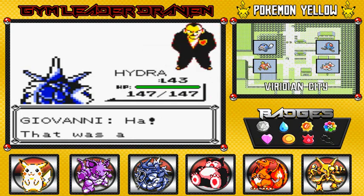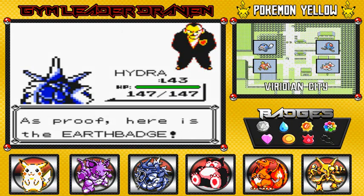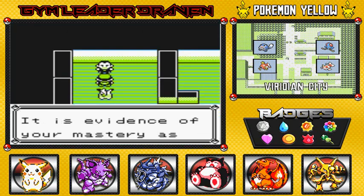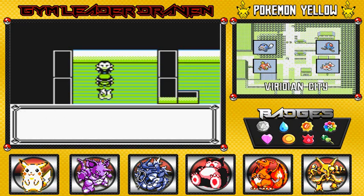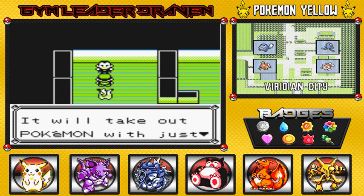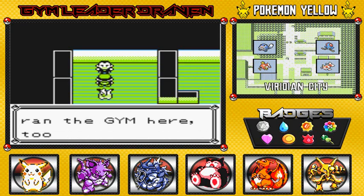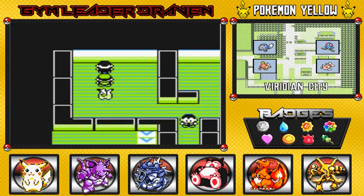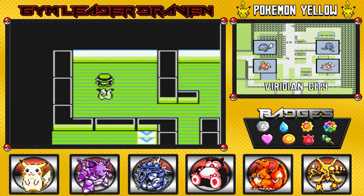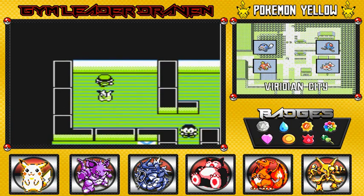Suck it, Giovanni — I am flipping you off! He says: 'That was truly an intense fight. You have won. As proof, here is the Earth Badge.' Got the Earth Badge, guys — pretty shiny! The Earth Badge makes all Pokemon of all levels obey. It is evidence of your mastery as a Pokemon trainer — with it, you can enter the Pokemon League. We also received TM27, which is Fissure. It'll take out anybody — it's a one-hit KO with 30% accuracy, so it's situational. Giovanni says: 'Having lost, I cannot face my underlings. Team Rocket is finished forever. I will dedicate my life to the study of Pokemon. Farewell.' And Giovanni disappears into thin air.